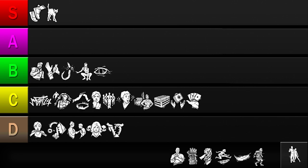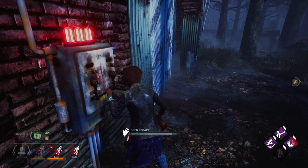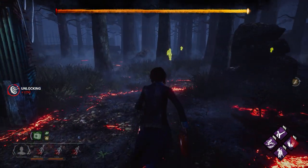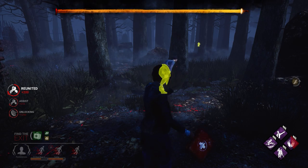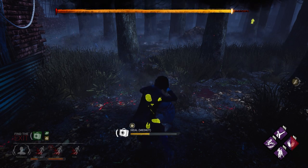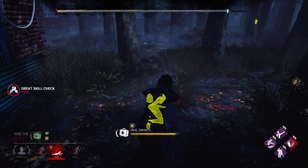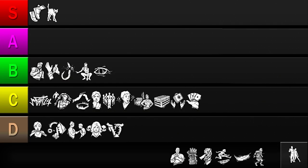Up next is No One Left Behind. This perk greatly increases healing and unhooking speeds after your team opens at least one gate, and also allows you to see the auras of all survivors. While there are matches where players get hooked after the gates are powered, often the match will already be won by the killer before this happens. And even if the gates do get open, there may not be anyone left behind — you or your teammates could be dead. So for these reasons, I'll be placing it in the D tier.